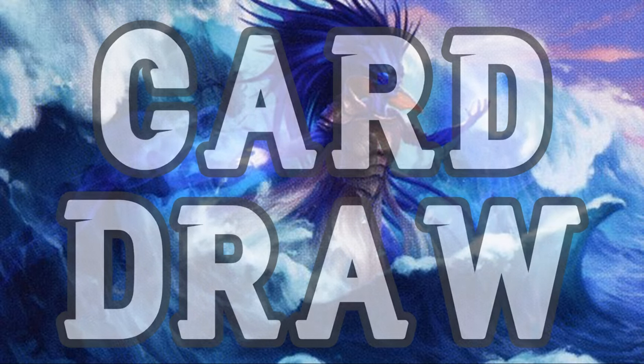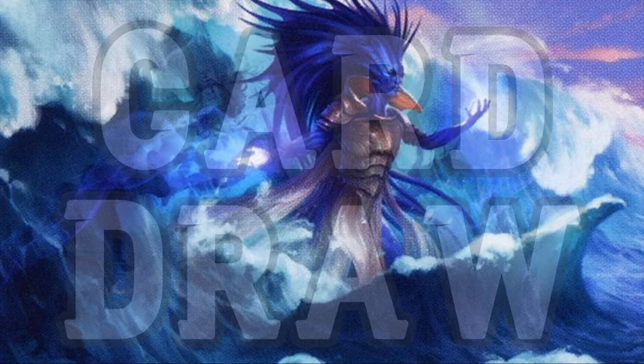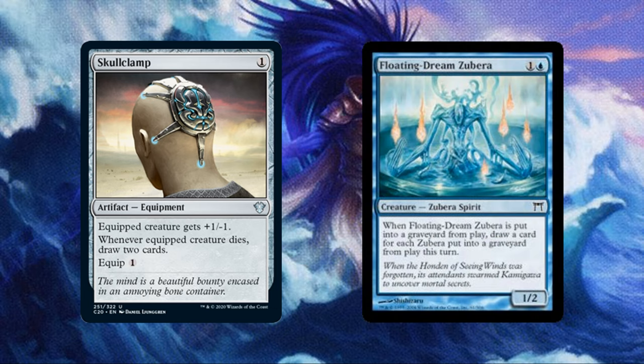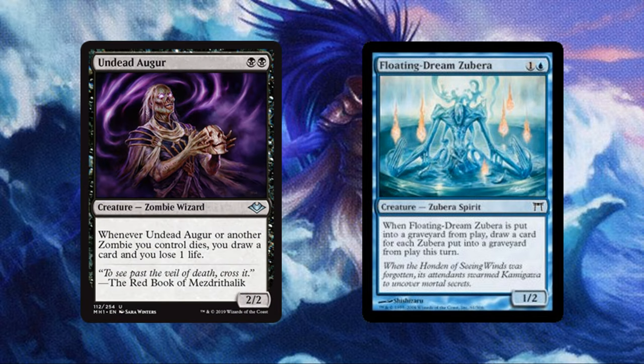Next up, let's take a look at some evergreen card draw, keeping our hand full of opportunities. Starting with Old Reliable, Skullclamp costs 1 for an equipment with 'when a creature dies, draw 2 cards,' and equip 1. Floating Dream Zubera costs 1 and a blue for a creature that draws us a card when it dies for each Zubera that died this turn. Undead Augur costs Black Black for a zombie that draws us a card and causes us to lose a life each time it or another zombie dies. Each of these will cantrip on a sacrifice, but when using Araumi's Encore ability, they will each draw us 9 cards when we sacrifice the tokens at our end step.